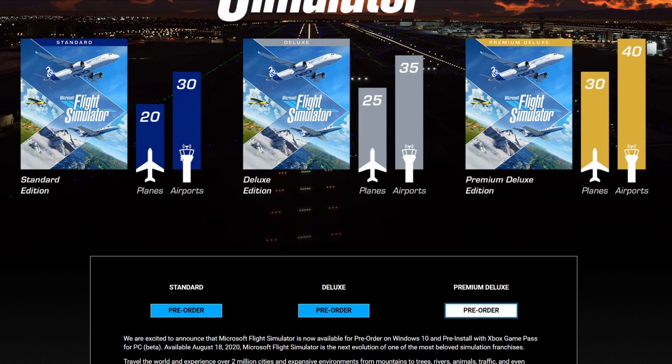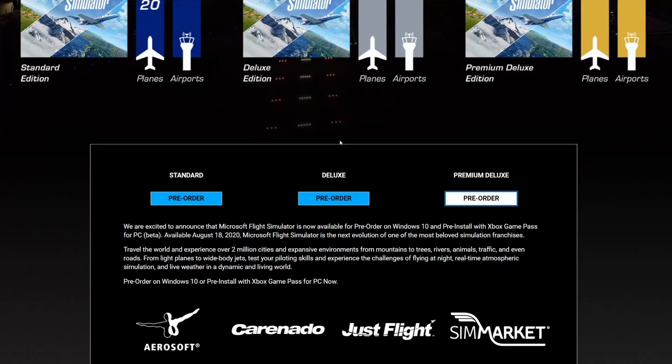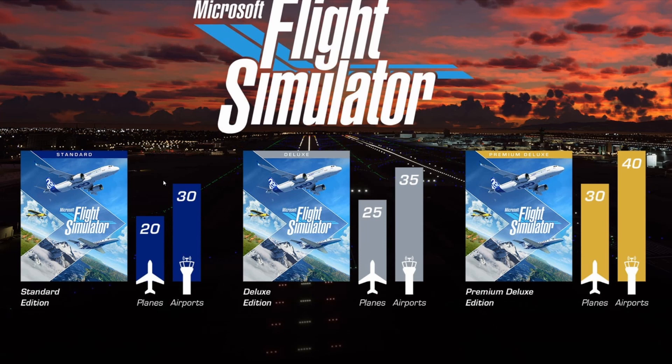The prices should be more or less in the ballpark elsewhere. Starting with what the website says: we have a Standard Edition with 20 aircraft and 30 optimized airports — fully developed, comparable to third-party developer quality. Then there's the Deluxe Edition with 25 aircraft and 35 airports, and the Premium Deluxe Edition with 30 aircraft and 40 airports.